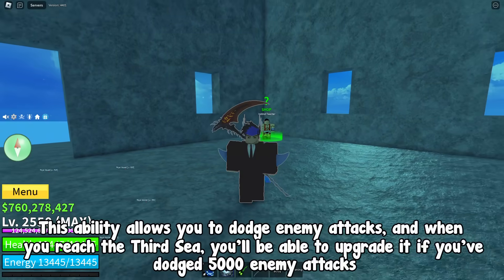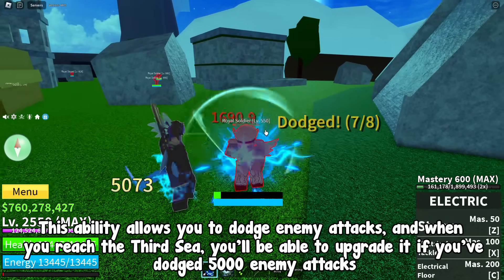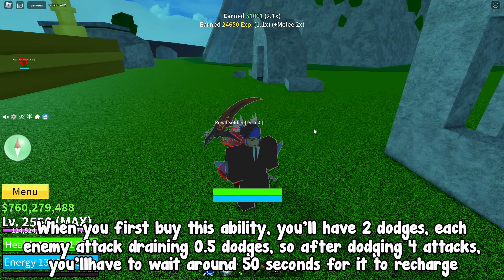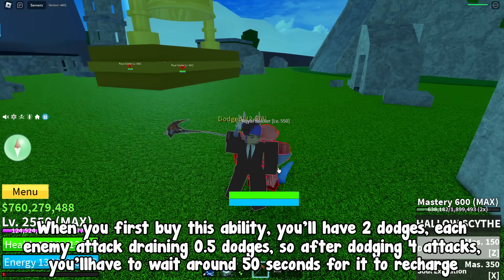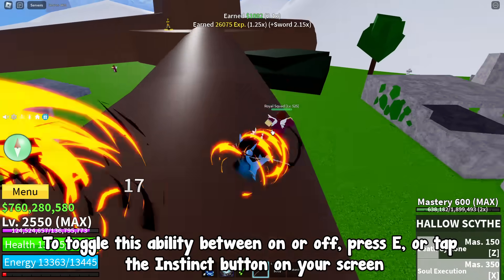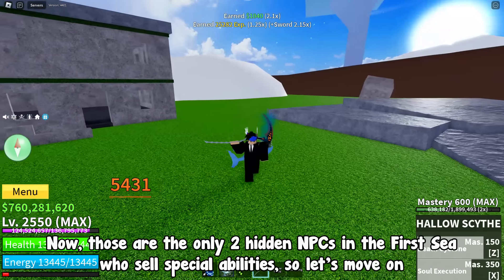This ability allows you to dodge enemy attacks, and when you reach the third sea, you'll be able to upgrade it if you've dodged 5,000 enemy attacks. When you first buy this ability, you'll have two dodges — each enemy attack draining 0.5 dodges — so after dodging four attacks, you'll have to wait around 50 seconds for it to recharge. To toggle this ability on or off, press E, or tap the Instinct button on your screen. Those are the only two hidden NPCs in the first sea who sell special abilities.